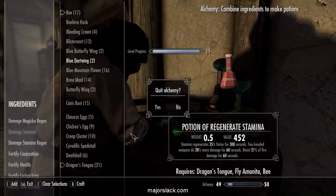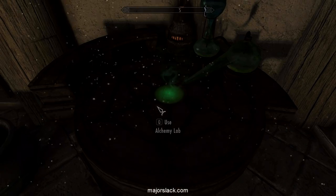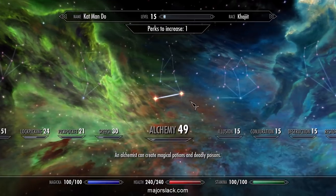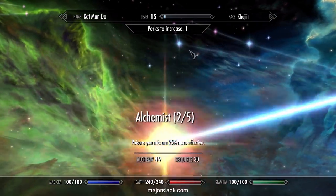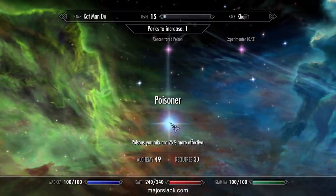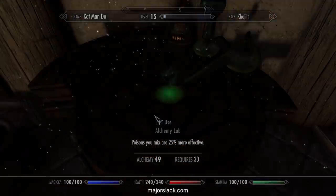And we leveled up. I doubt the next perk is going to make a difference, but let's put points into health. Actually, it might. So as soon as you level up, get the Poisoner perk.